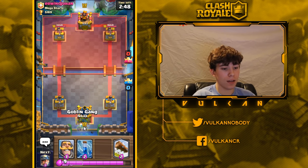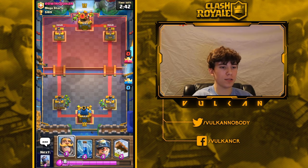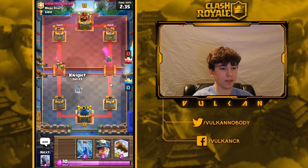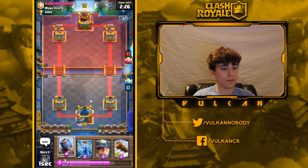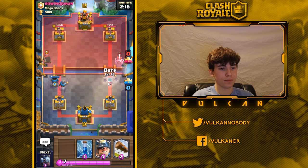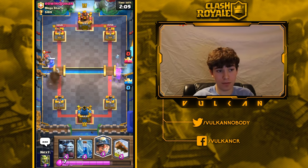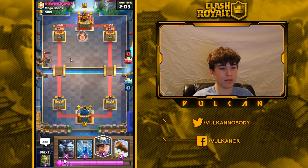I'll split goblin gang at the back here. You don't really want to use knight as your first play — it's okay but not the best move. I'll wait a second since I don't have a great hand. I'll save mortar and just go aggressive — I can counter his miner with my bats. If this is the deck I think it is, this is a terrible matchup, but I think he has ice wizard.